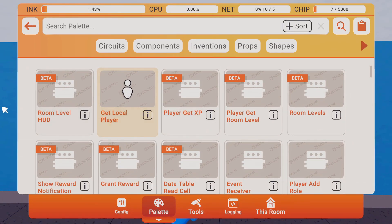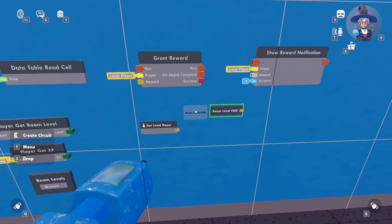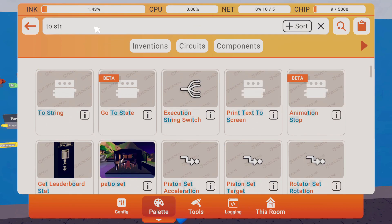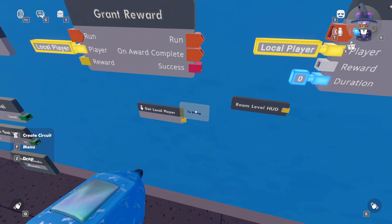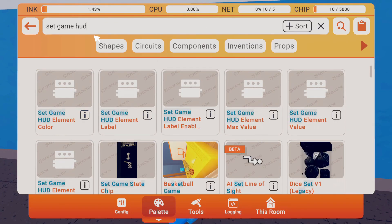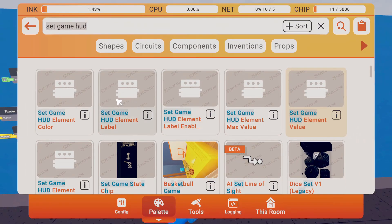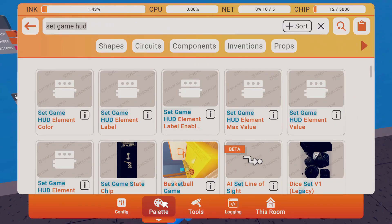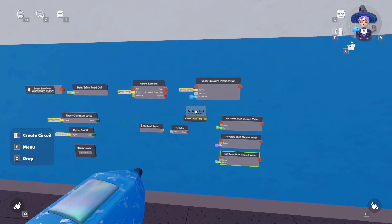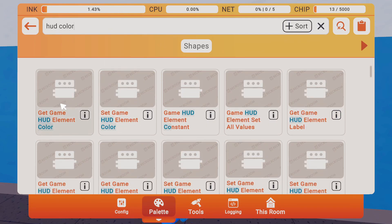Next, add a get player local chip and a room level HUD chip, which will show progression in the top right of the screen. We'll also want a two string chip to convert the player name so it can display on the HUD, and a set game HUD element value chip so we can see what our level is. We'll also want a label for the name and a currency component on the HUD.